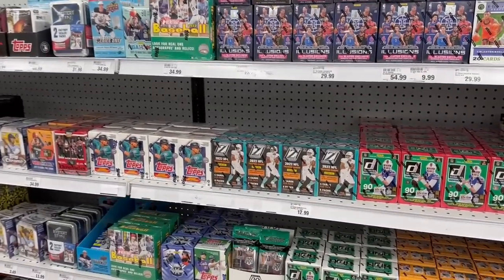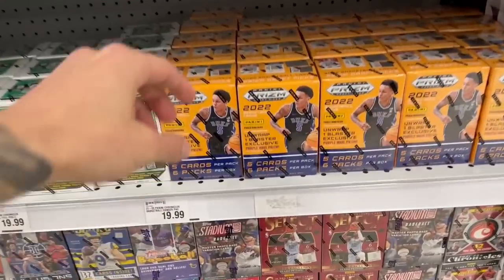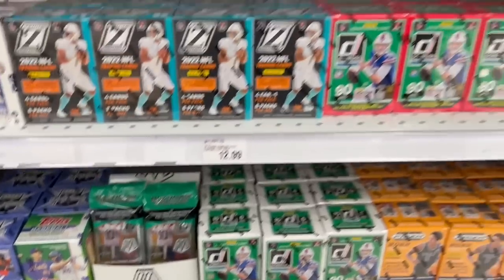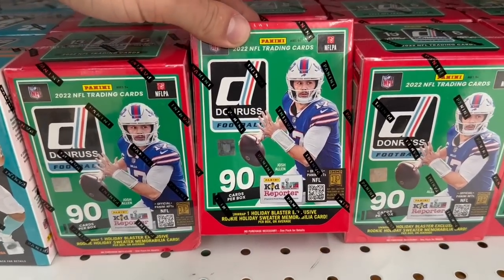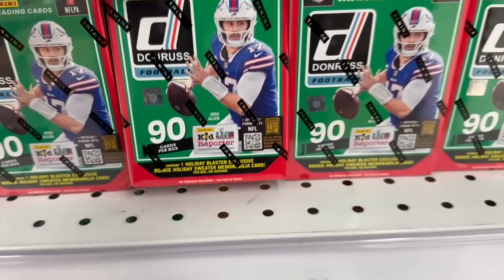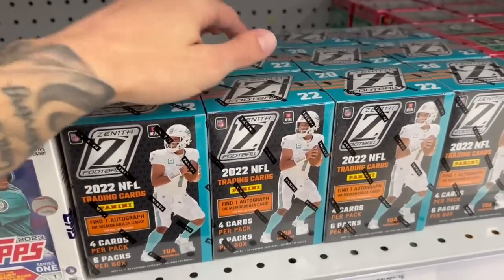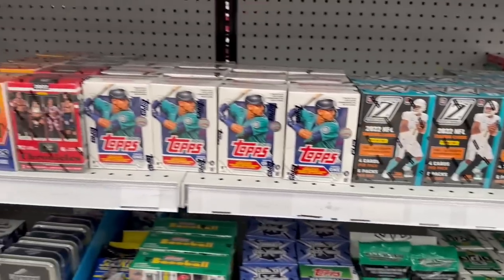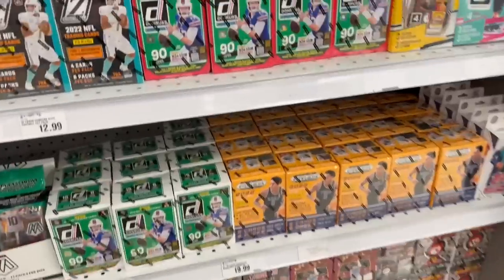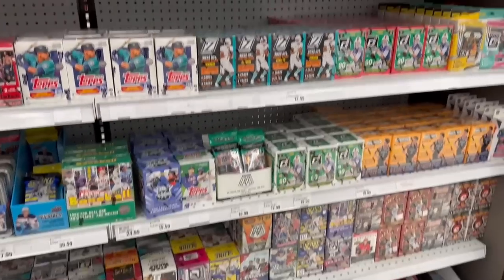We just got here to Mire and it looks like they have a pretty good variety to choose from. They have the brand new 2022 Draft Picks basketball, some Donruss and Mosaic football — it's the first time I think I've seen the holiday football Donruss blasters, so you get one holiday sweater memorabilia card. They also got some Prism and Optic older basketball, and Zenith football. This is a pretty great restock with a ton of variety. Not sure about the Mire markup, but overall definitely a very solid restock.